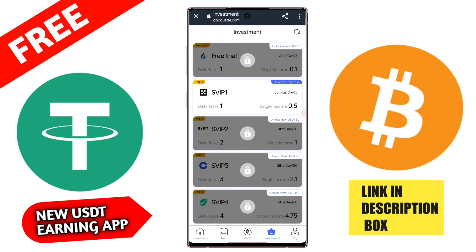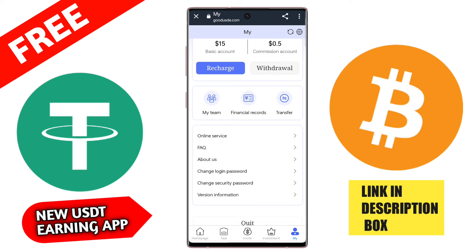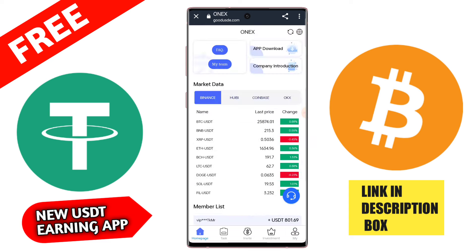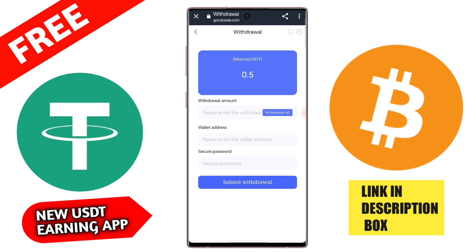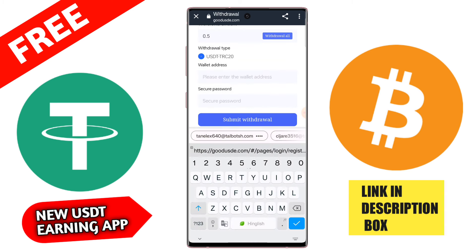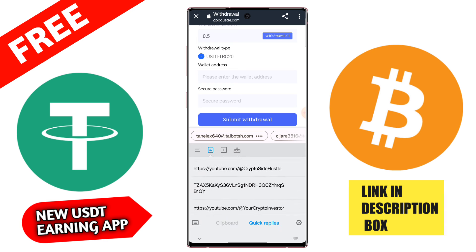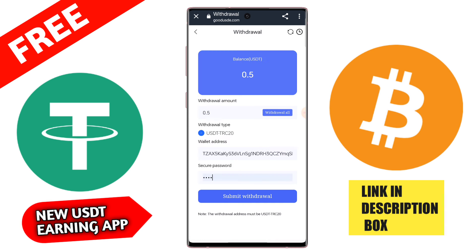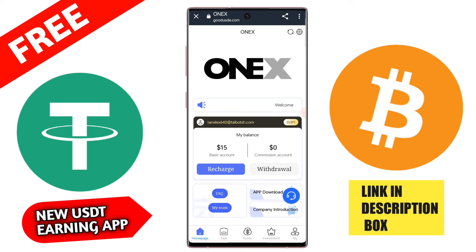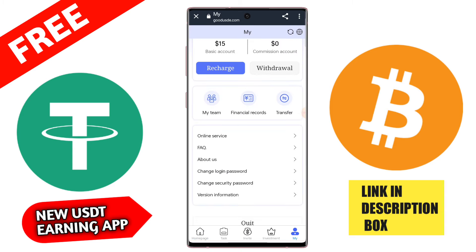If you are interested, you can download this application — the full name is KFC Cooperation — available for both Android and iOS platforms. You can check: I have received 1.3 USD from this application. Go to Trust Wallet — you can check my Trust Wallet, 1.3 USD is successfully received. This application link is given in the description box. Use this application and earn a lot of money.